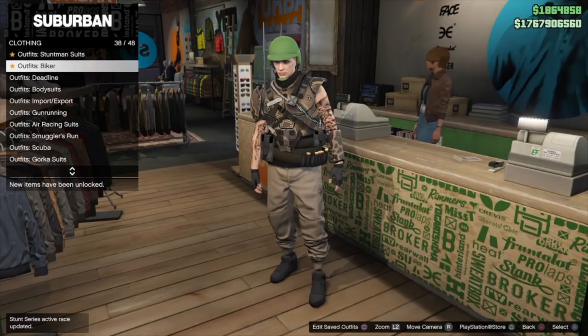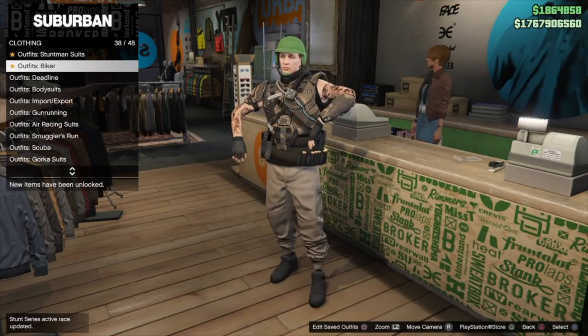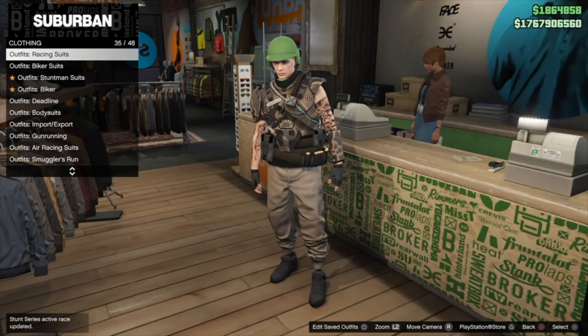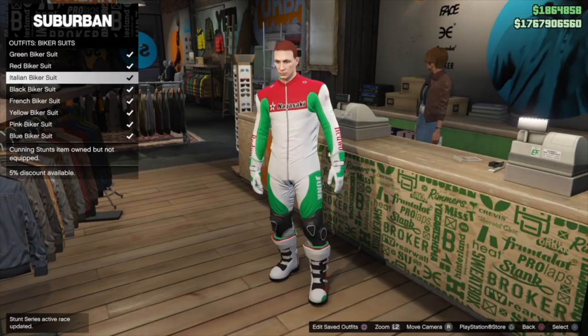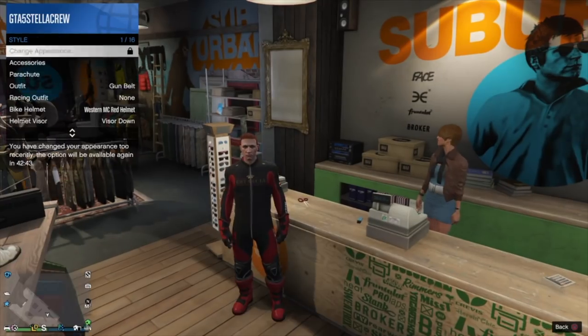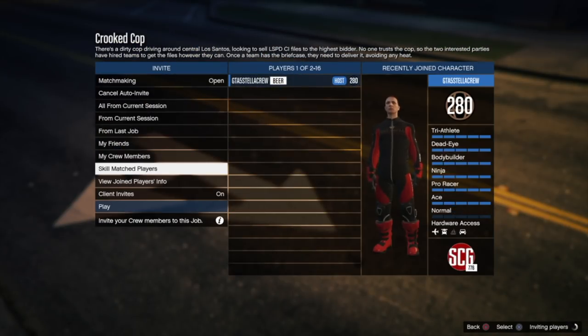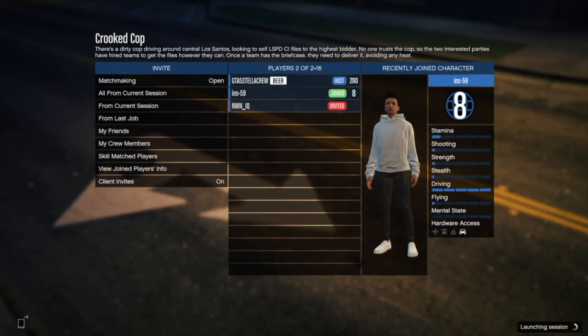Now I'm going to make an outfit quickly. I'm putting on a biker suit so I can transfer the racing gloves over to my outfit, then merging it with gorka pants and a full outfit. I'll speed through it so you can see the end result. I'm going with black and red gloves, saving it in a spot, then starting up Crooked Cop. This is kind of a three-way merge — merging with gorka pants, then merging gorka pants over to my other top.